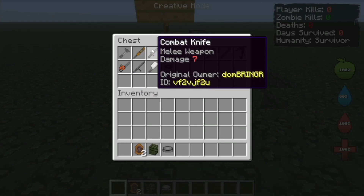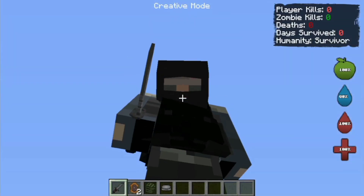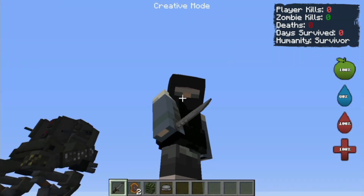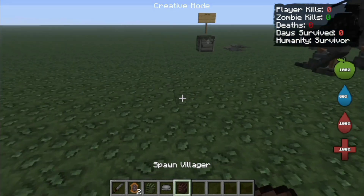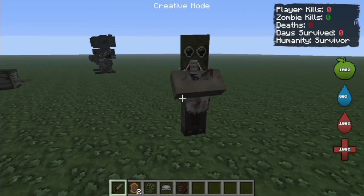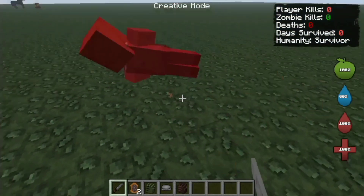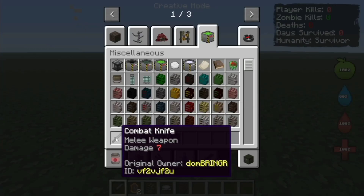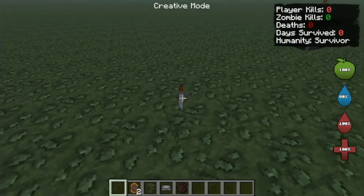We will try the combat knife, which the military uses. Look at that — it kind of looks like a kitchen knife though. Let's try it on a villager, since I think zombies and villagers have the same health. Ooh, 3 hits. It is actually pretty strong — pretty solid.